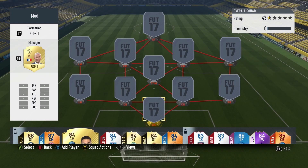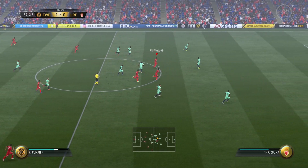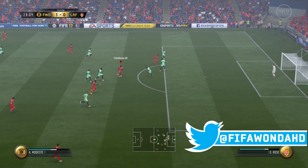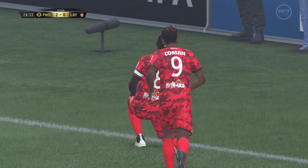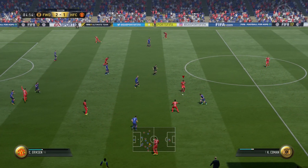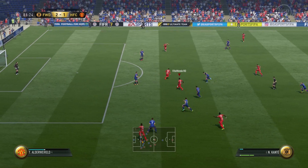Welcome to another special squad builder where we're going to be putting together an unreal team for 250k, all with French players that just play so damn good. No matter whether you have the ball, whether you're the best player in the game or the worst, whether you're counter-attacking or under the cosh — this team is so flexible and has easily been my favourite team in FIFA this year.